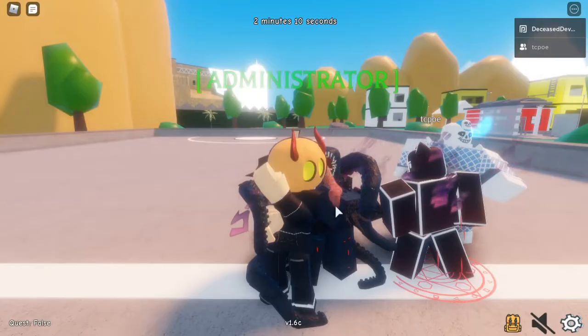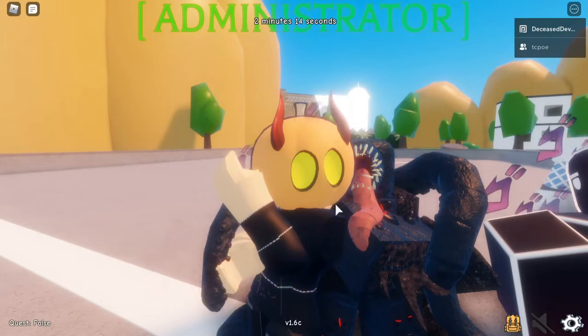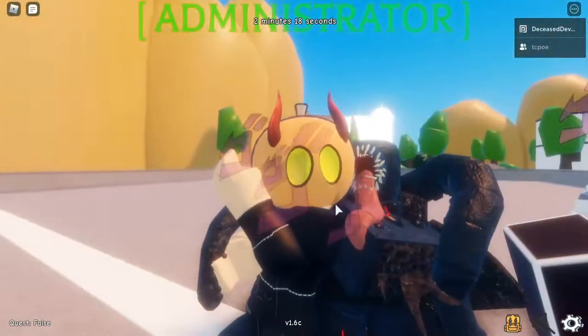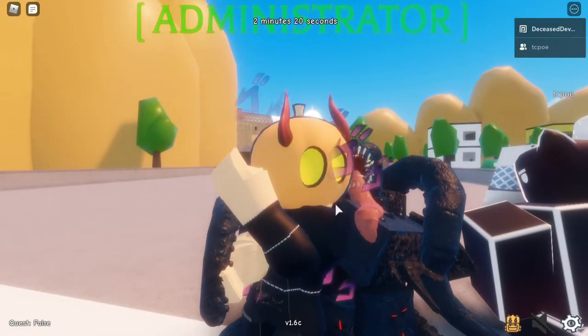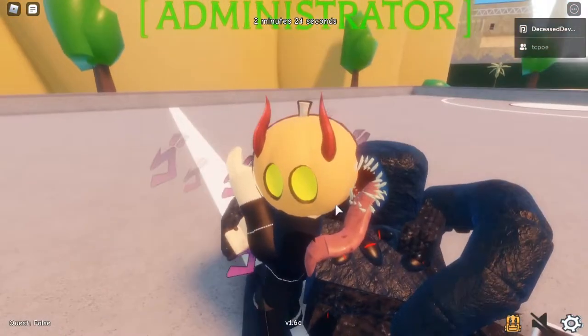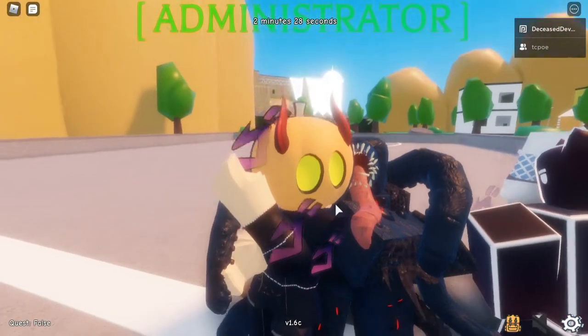Hey everybody, what's going on? Devon here back with another video. Today we are showcasing the Eldritch Horror, which is an awesome-looking admin stand. I am so lucky to have gotten it today. I'm currently whitelisted for it, which is amazing. I love the design. The moves are awesome — it's basically just King Crimson, but way more OP. The design is great.